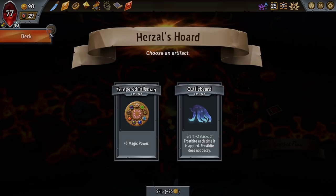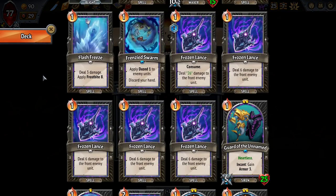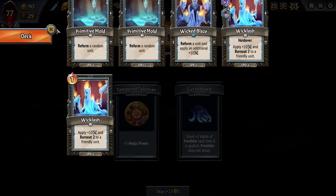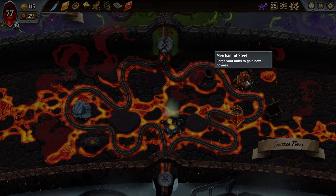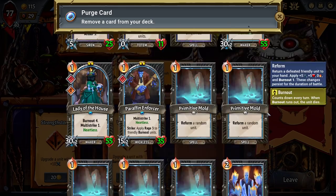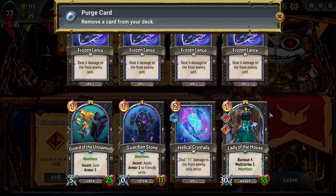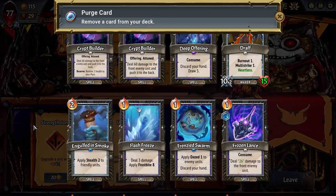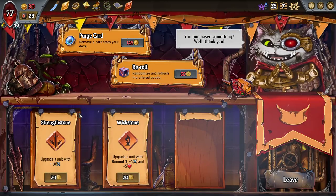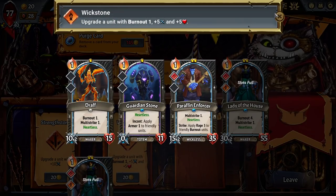Plus 3 spell power or extra Frostbite. I get 2 extra Frostbite with my 20. That doesn't really make sense. You know what? I'm taking the money here. I'm going back for another Purge. I kind of like the Guardian Stone on that floor as well, so I might want to Purge the Giraffe, which means no Burnout for the Giraffe.